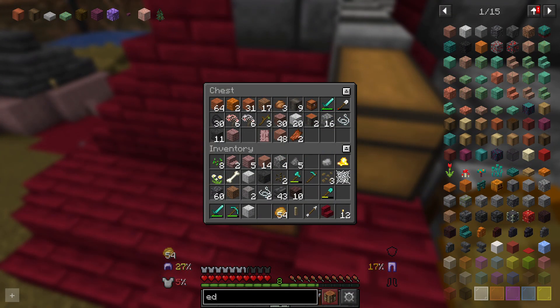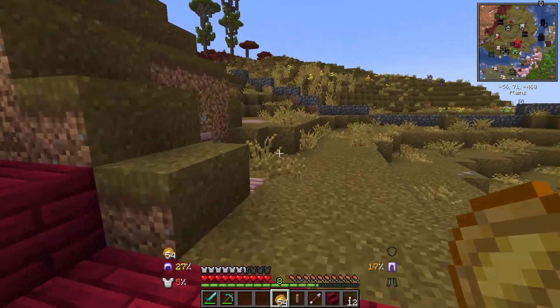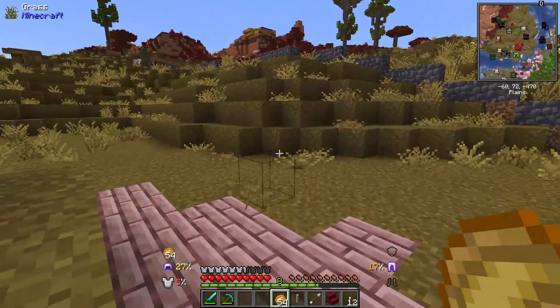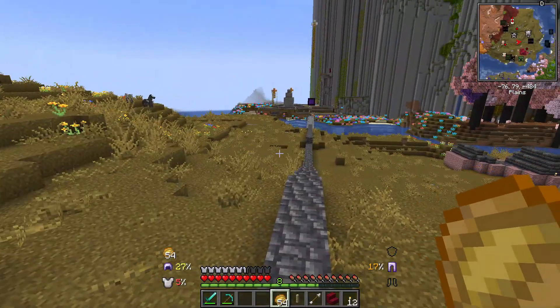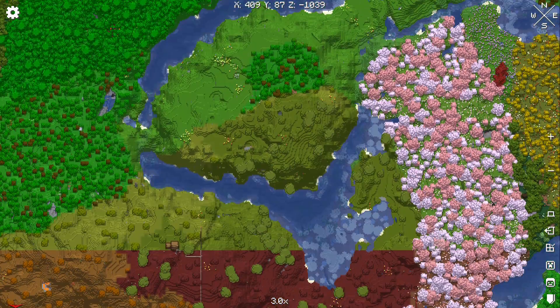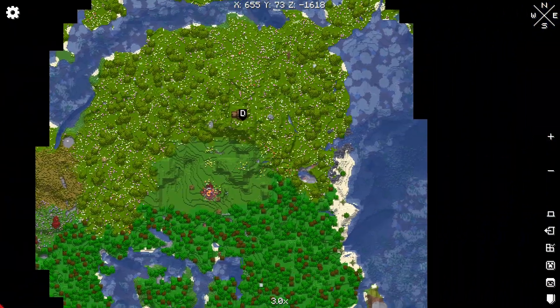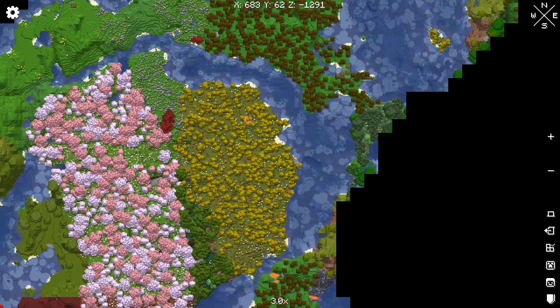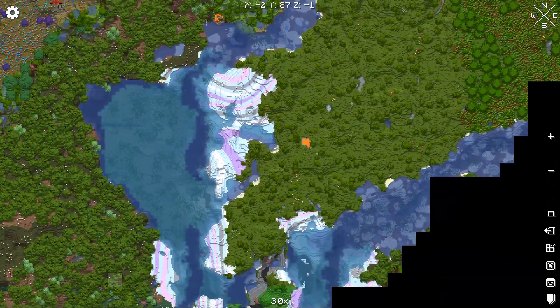Got a lot of crap in our boxes despite cheating and stuff — melon seeds, flax seeds. We built this house, which I don't love. I don't hate it, but I don't love it. Anything look interesting on the map? No. This has been a pretty boring seed. The other seed was way more interesting before we restarted — it had all those weird buildings and stuff. This doesn't really have much of anything going on for it.